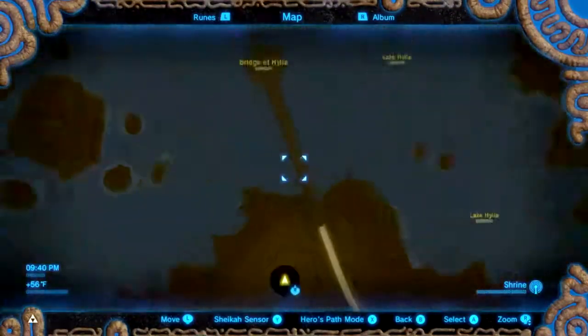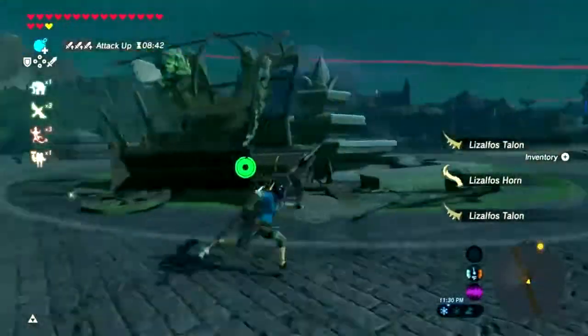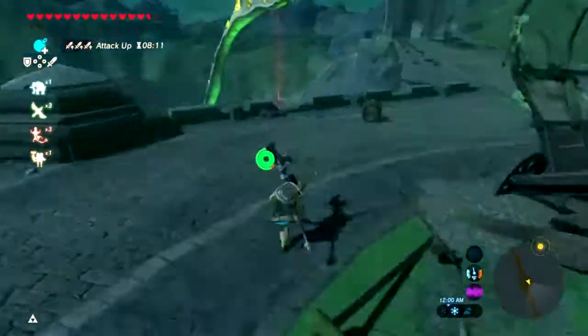The largest bridge in Breath of the Wild is the Hylia Bridge. You can easily get there by going to the Lake Tower, which is at the bottom center of the map. Another part of the riddle says to look at the night sky at these locations and find the red shooting stars, which is what we see right now on our screen.